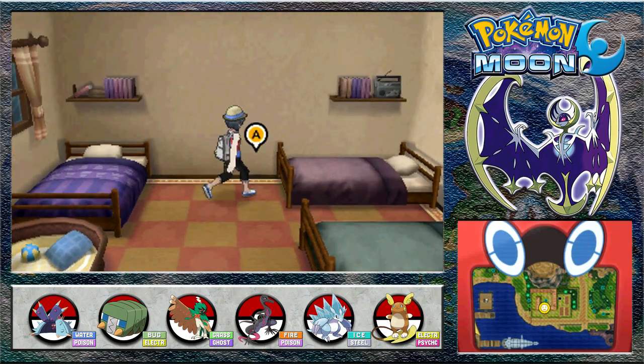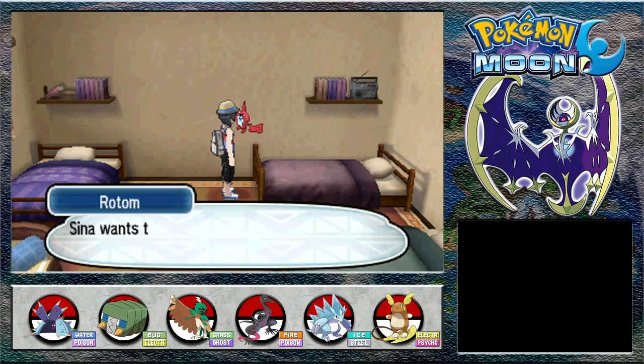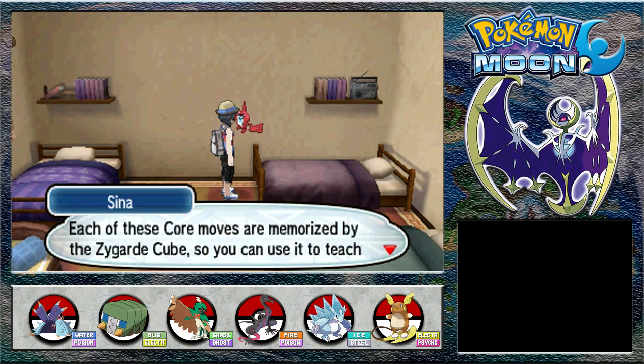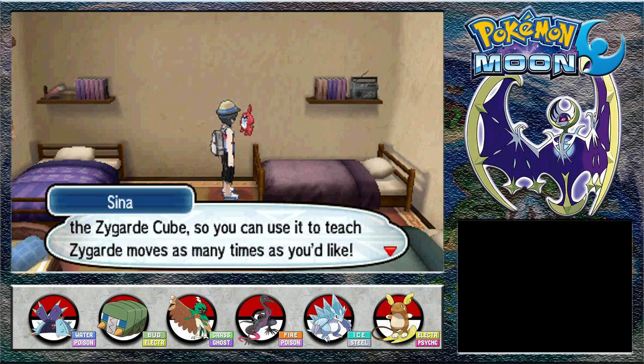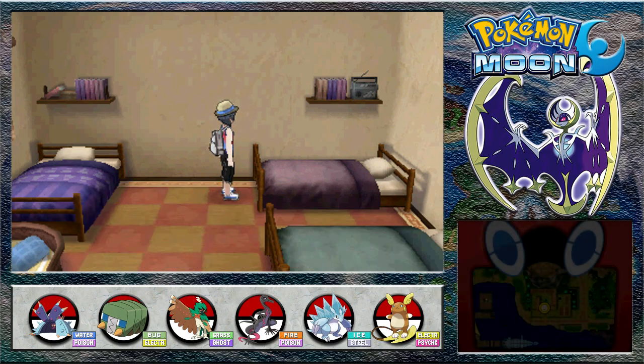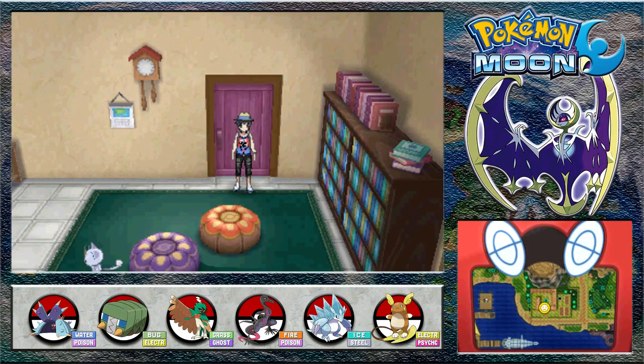I dare not say I move into Hapu's room, but there's something here. Another strange creature. She wants to talk to you. We just collected another Zygarde Core. Each of these core moves are memorised by the Zygarde Cube, so you can use it to teach Zygarde moves as many times as you like. Everything's up to you.